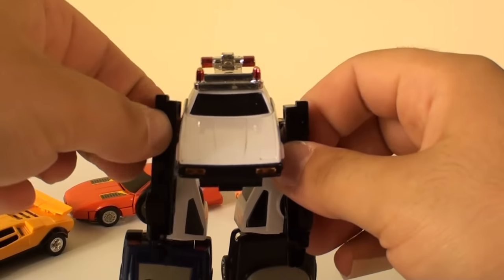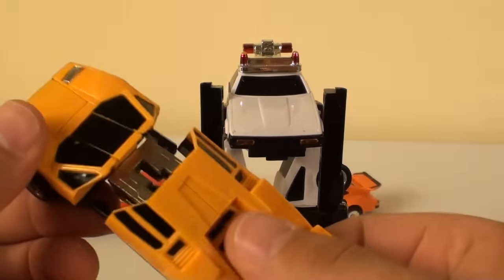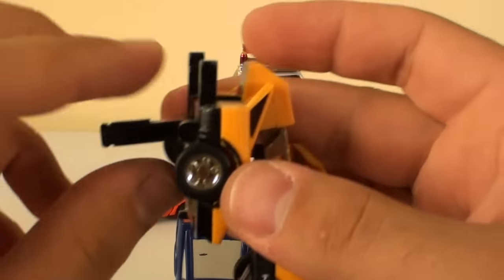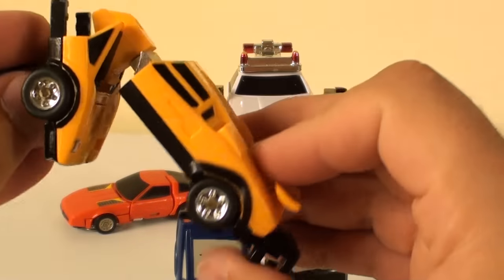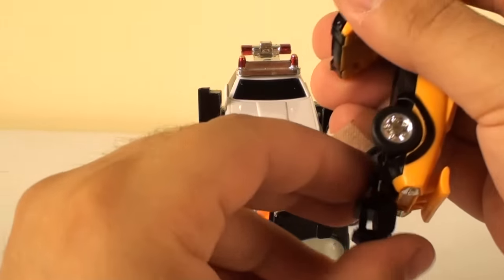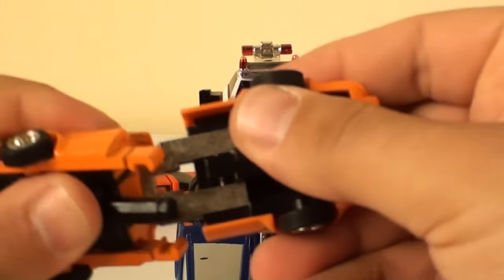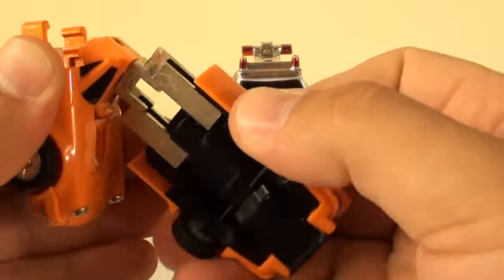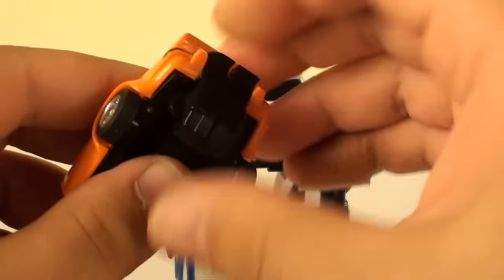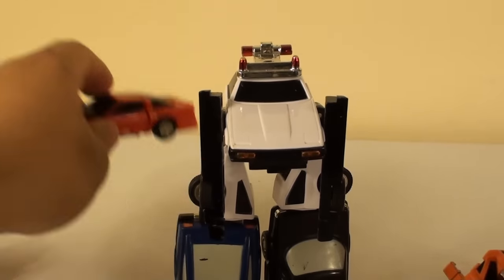Now for Pocket and Crossword. Take Pocket, fold this out — it kind of folds around like this, this piece comes out, and you fold the little fist out. You do have a little bit of articulation off this arm. Take Crossword and do the same thing: fold him all the way down, fold the fist out — just like that. It's really cool that all the combiner parts are actually contained within the figures themselves.